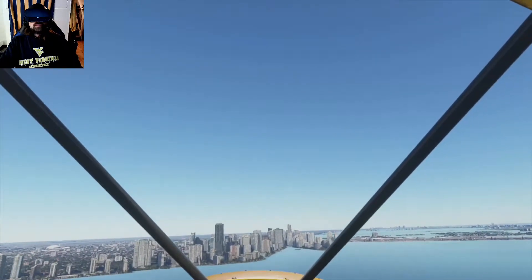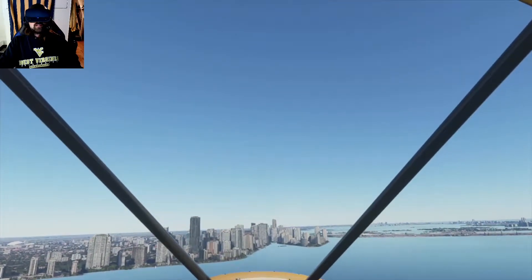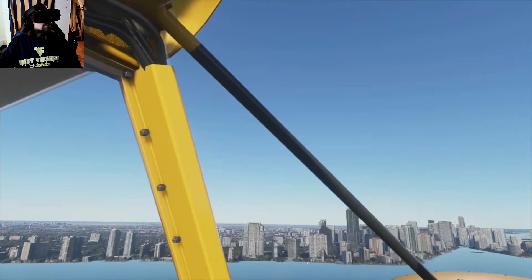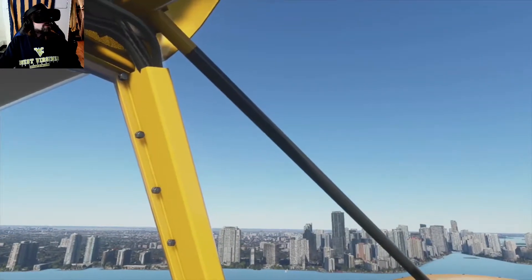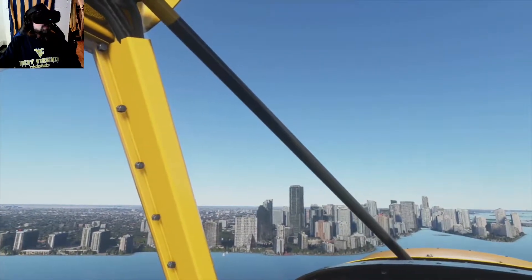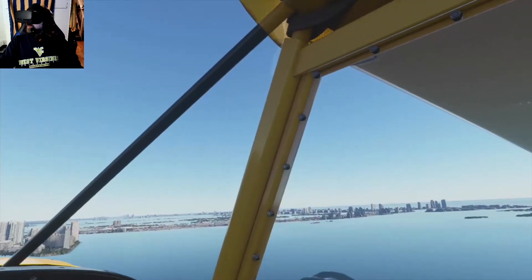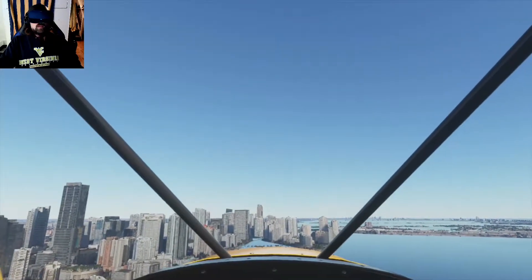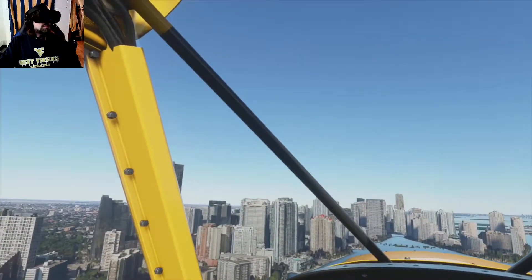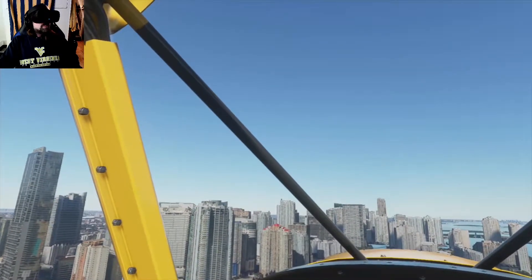We are over the Atlantic Intracoastal Waterway heading toward Miami, Florida here in Microsoft Flight Simulator's VR mode today. We have downtown Miami over to our left and our target there in the distance, Marlins Park. Over to the right we have Miami Beach and the Port of Miami as we head directly into the heart of downtown, and I think we're going to go on up the Miami River toward Marlins Park.